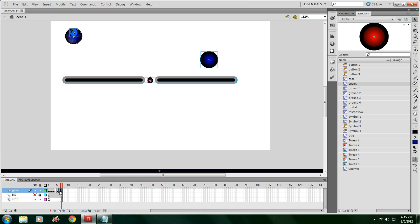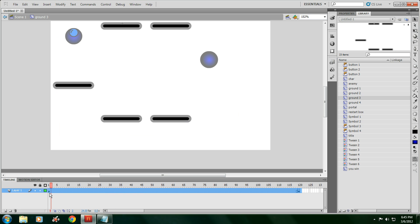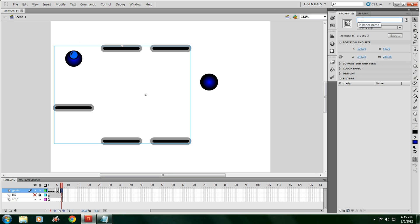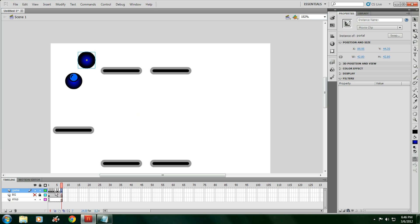Hit F6 two more times to make two new frames. Delete the sixth frame, then go to the seventh frame and delete the ground and the enemy. Make your third level. Click on it, go to properties, type in ground again once you make it a movie clip. Put the portal up there, then right click on the portal actions and change it from seven to nine, because we're going every other frame — we have to have a blank frame in the middle, otherwise it glitches out.